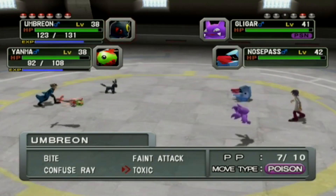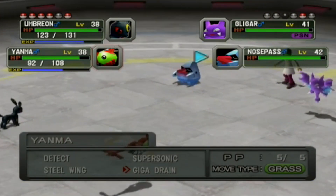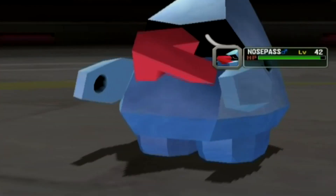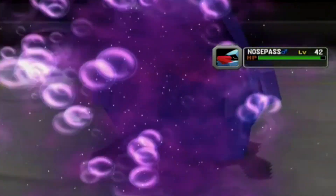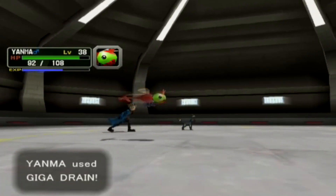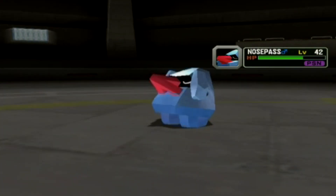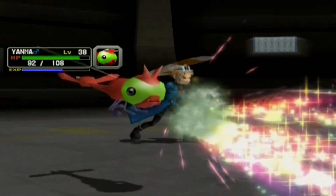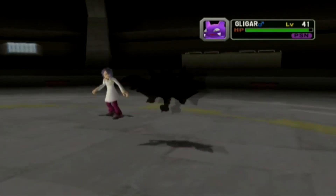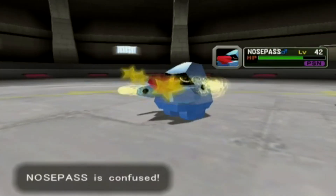Toxic on Nosepass lands. Since it's a pure Rock type, let's use Giga Drain — yes! We have a guaranteed victory as long as we can survive. This is ten million times better than last time. The failed recording I didn't save — I just gave up and was angry. Didn't even finish the fight. This reminds me of Paper Mario where I absolutely owned an optional boss and got incredibly lucky.